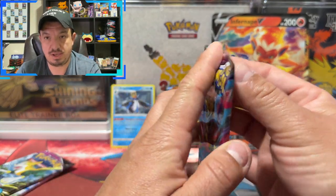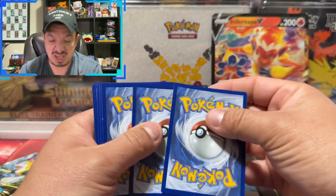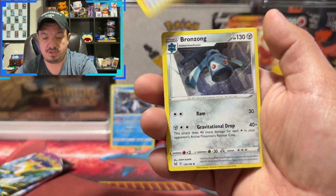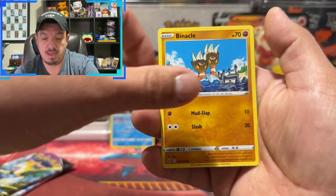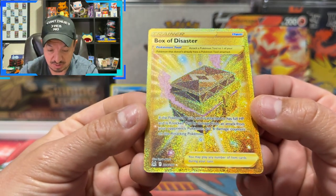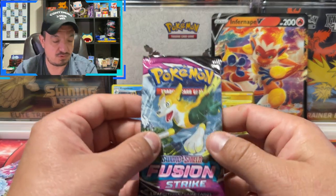Lost Origins right here. What do we need from Lost Origins? Every single good pull — we still need the black Pikachu, the black Mewtwo. We need all the Giratina alternative artworks and regular artworks. We have a Turtwig, Bronzor, Lickitung, Clefairy, Croagunk, Marshtomp, Sneasel, Binacle, Gliscor. Box of Disaster gold card — secret rare! This is 214 out of 196, so we got a Box of Disaster secret rare pull from Lost Origins!